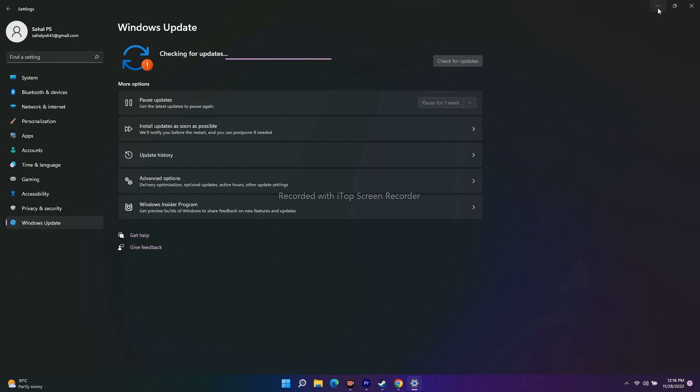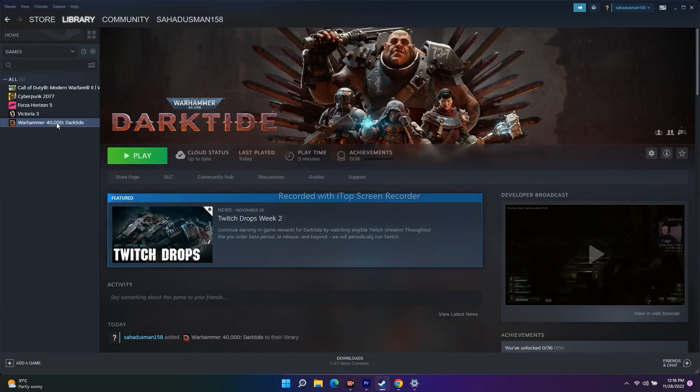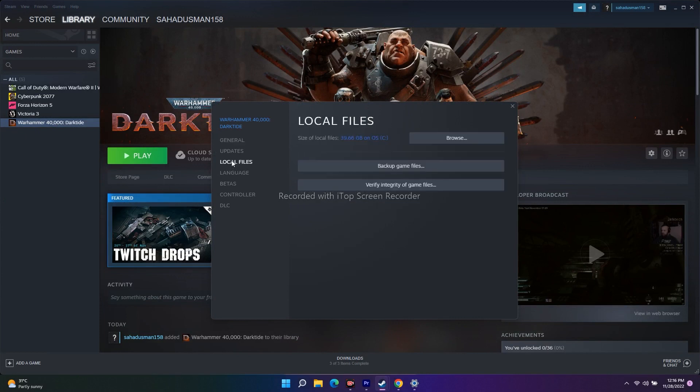You should also verify the integrity of game files. In Steam, right-click the game, go to Properties, click Local Files, then click 'Verify Integrity of Game Files'. This will take a little time to complete. If any files are missing or corrupted, Steam will fix them automatically. This is quite important and can resolve various issues.